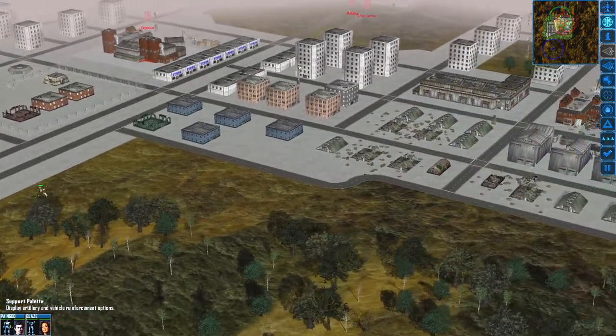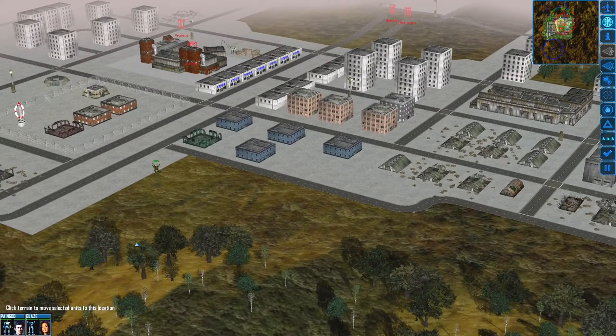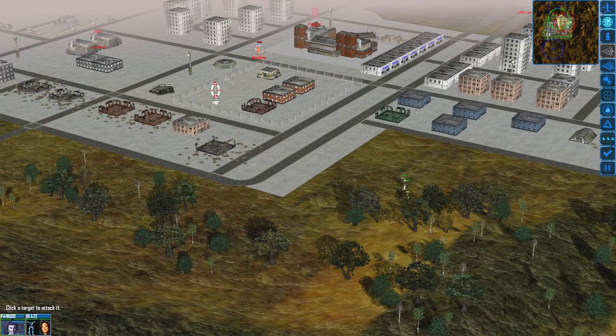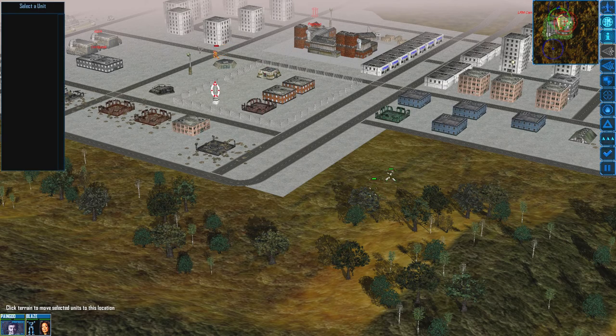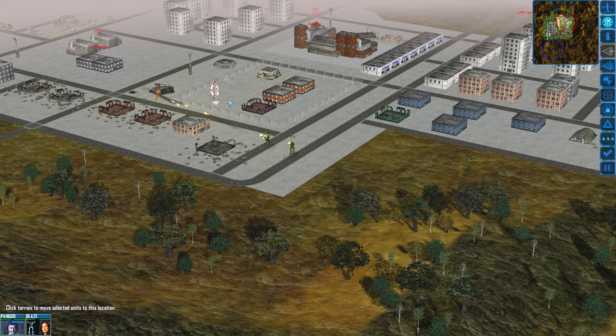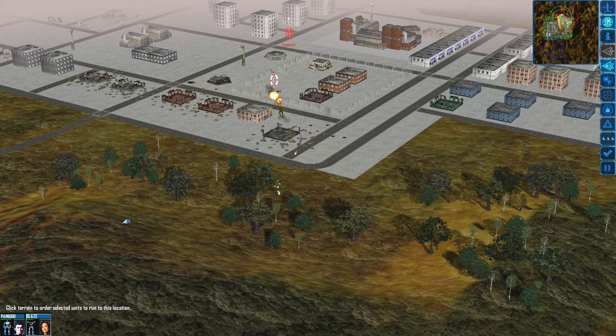Panther, Pegasus, Bulldog, LRM Carrier. I thought - oh, there's reinforcements to the north. Neat. Except the Panther's on us with PPC. SRMs and PPC. Wow. Oh there's the centipede. Look at that PPC curve!